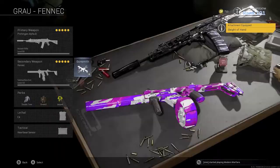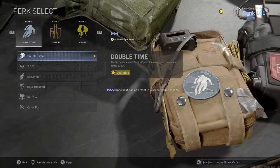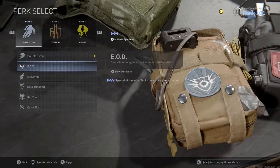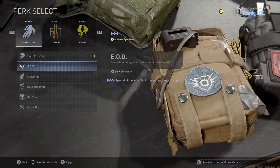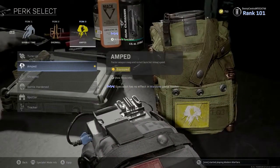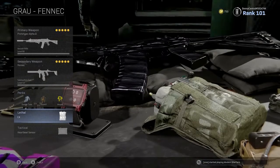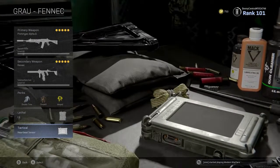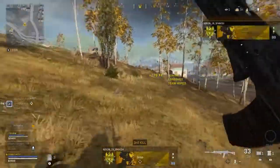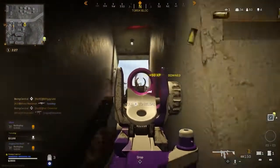For perks I use Double Time because it's so useful for pushing enemy teams and pulling off flanks — definitely use this if you've got a more aggressive play style. Otherwise I'd suggest EOD if you like to play a little bit slower. Then Overkill and Amped so you can switch between your two weapons quickly. With this class I use a C4 as the meta lethal and then a Heartbeat Sensor. This class is a great all-rounder — use the Grau for medium to long range and then switch to the Fennec for buildings or extreme close range.